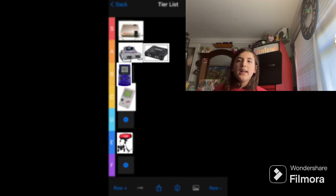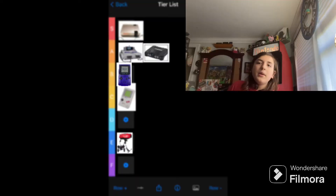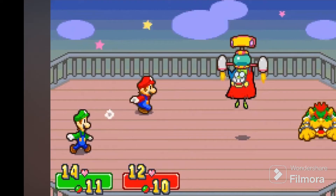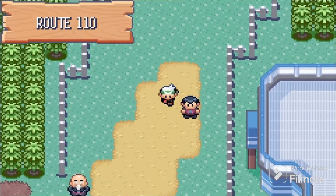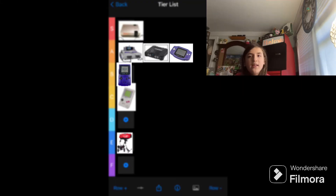Next up, the Game Boy Advance. The Game Boy Advance is a really cool console because it plays Game Boy and Game Boy Color games with way better graphics. The handheld doesn't really look so comfortable, but it also has some games of its own. I would move it up to A tier just because it's an improvement from the Game Boy and Game Boy Color.